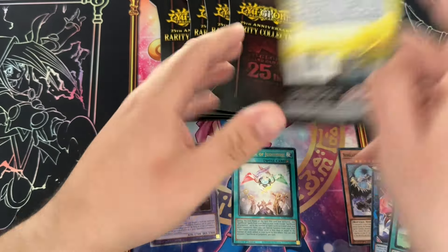Nearu the Rock — all right, three more packs. We got Fallen of Albaz. Dogmatic Punishment — no, it's not a plan. Secret rare — sometimes it's hard to tell.